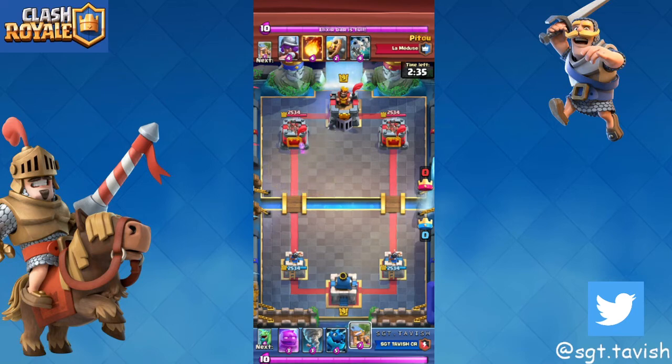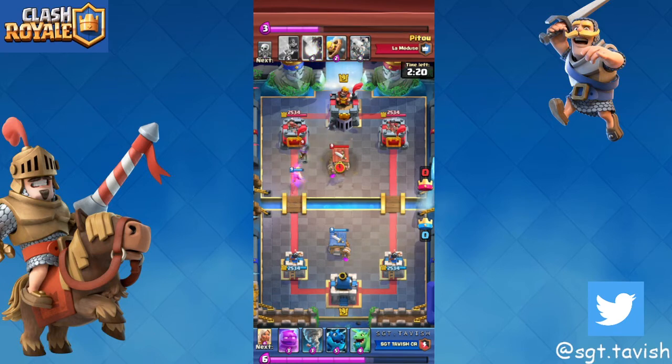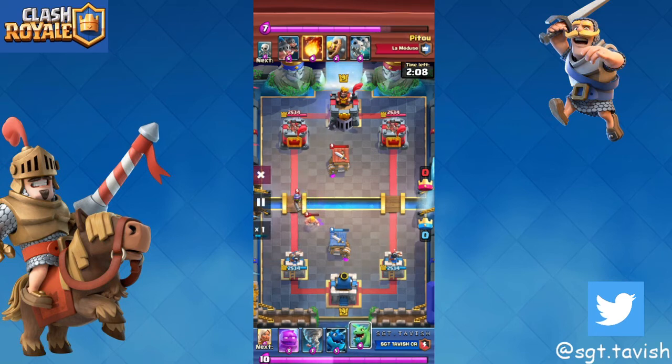I see heal spirits, so I think RG, then I see a musketeer and I'm confused. I should have known it was pigs because it's a famous deck right now that counters RG. I see a barbat and I'm thinking it might be graveyard because new graveyard decks now have heal spirit — heal spirit is everywhere.